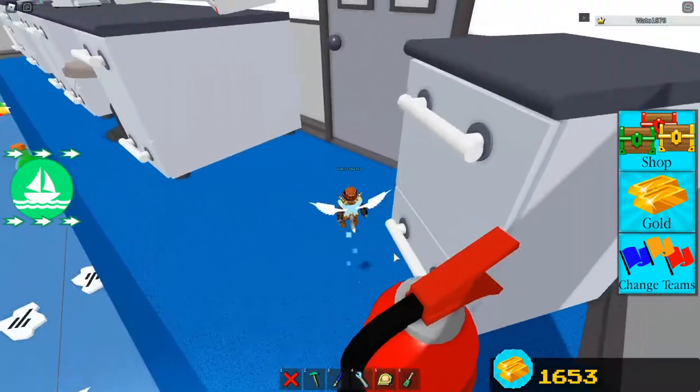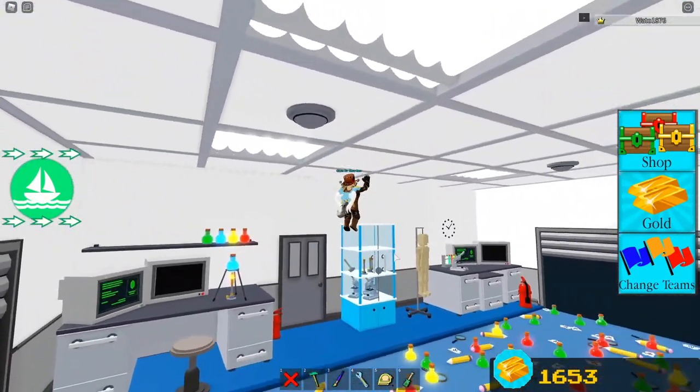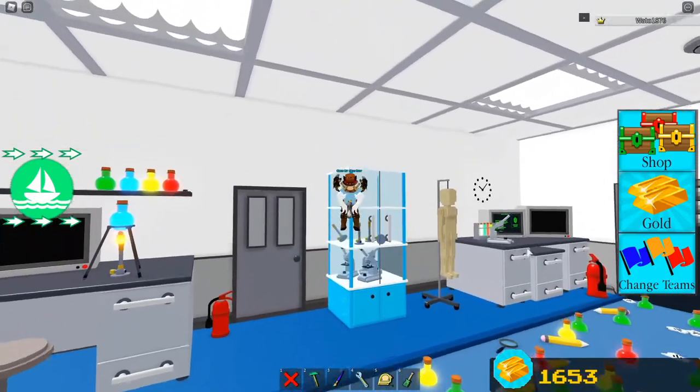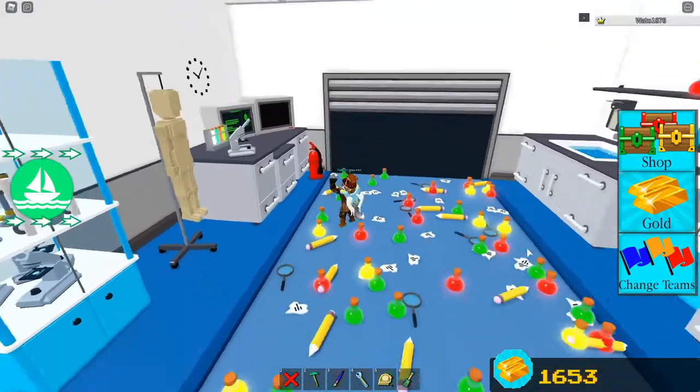Here we go guys. This is the new stage of build-up of treasure. It is the laboratory stage — I was about to say 'lab' and then I was like wait, that could mean a dog. So this is the laboratory stage. Basically, it's a bunch of lab equipment and stuff — pretty nice, pretty neat. There's a little body over there.